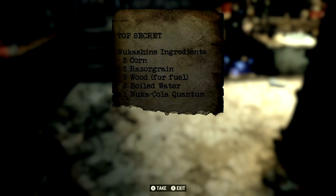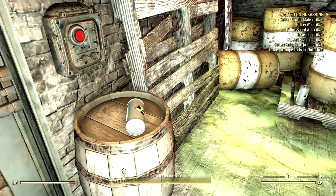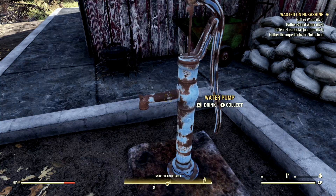The required ingredients are: 5 corn, 5 razor grain, 5 wood, 2 boiled water, 1 Nuka-Cola Quantum, and 3 nuclear material. The nuclear material can be found right there in the supply room, but do keep in mind the high levels of radiation. Corn and razor grain can be found at the farm just south of Big Owl's, along with the water pump for boiled water.